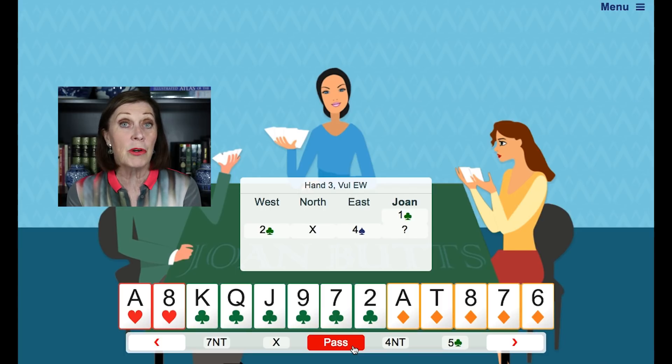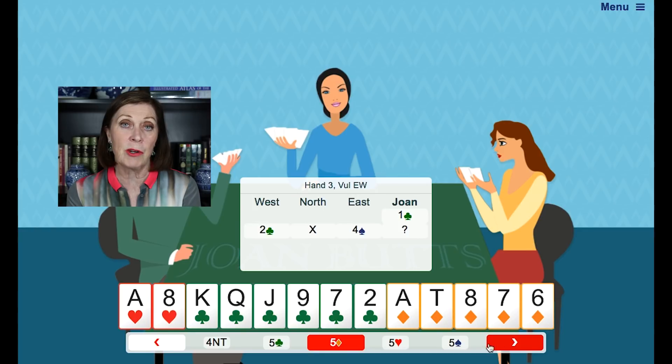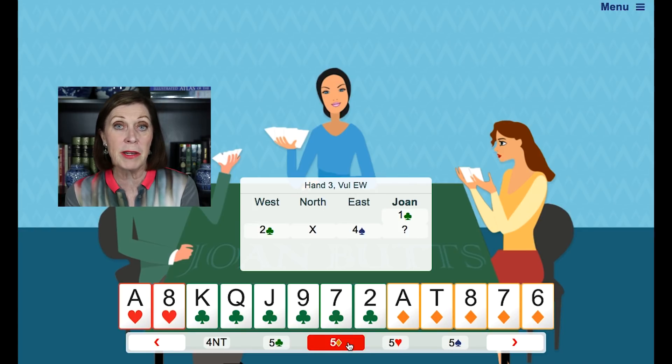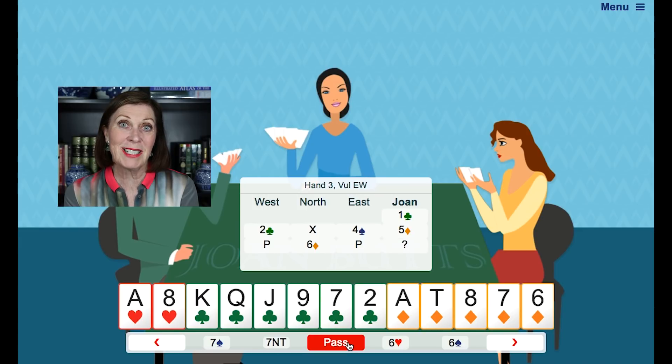So the question is now, what do we do? Surely not pass. Double doesn't seem right because we haven't got any spades anyway. So I think just bid our second suit, five diamonds, and see what partner can do. Partner's raised to six diamonds, so we've reached the slam.